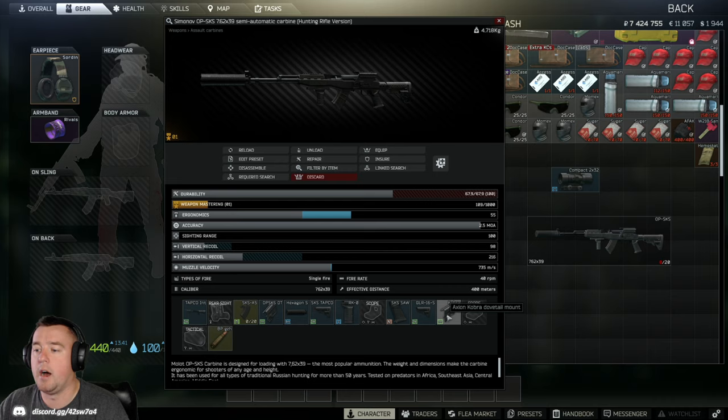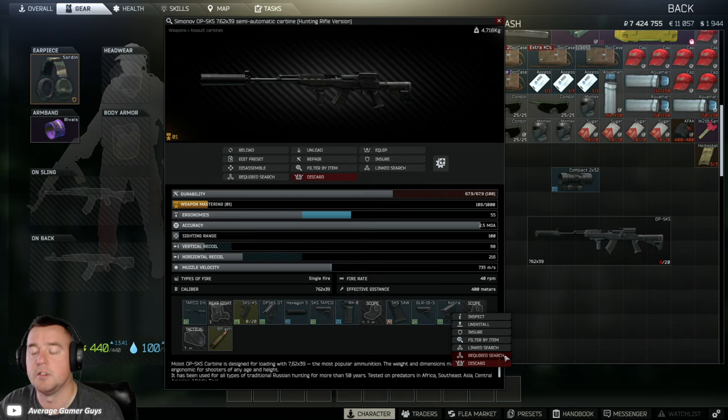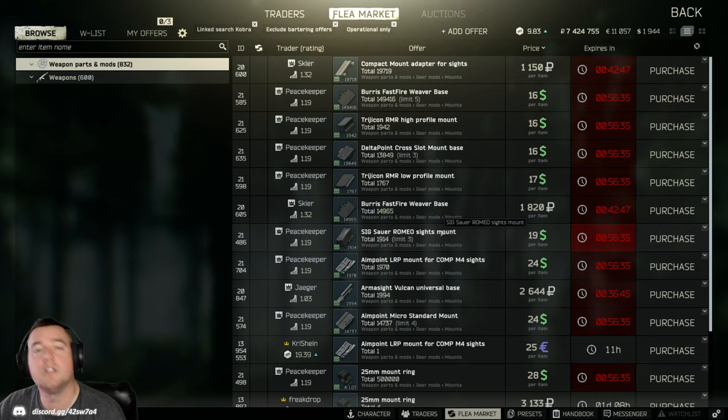I'll use a Cobra sight as an example — this attaches to the SKS and allows you to put an optic on top. Let's say I don't have the optic and want to find one. You have a couple of item search options here. 'Filter by item' finds this exact same item on the flea market — really valuable if you have a well-modded weapon and want to quickly replicate a specific part. 'Link search' shows you everything else that can go on top of or in conjunction with that item. 'Required search' is more useful if you're looking for a barter trade.